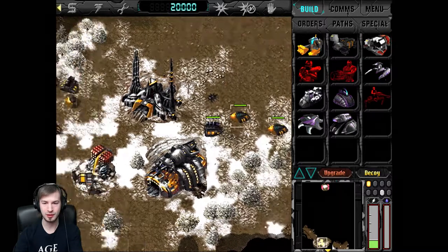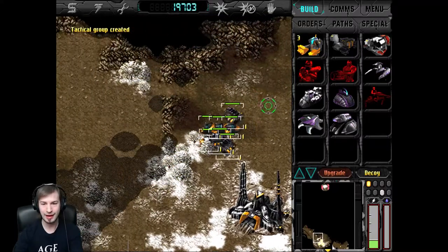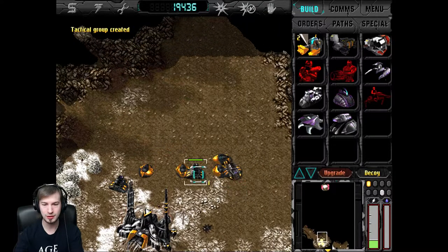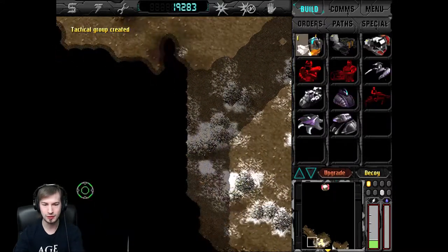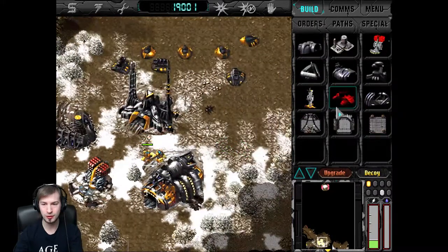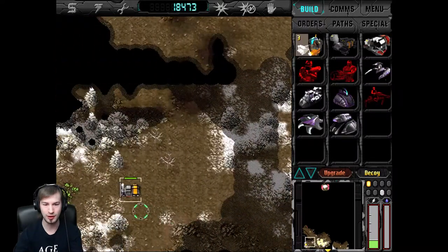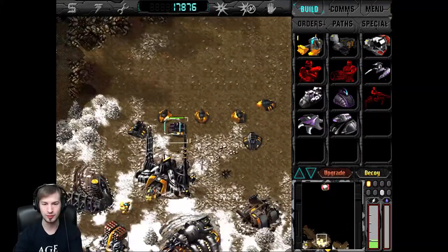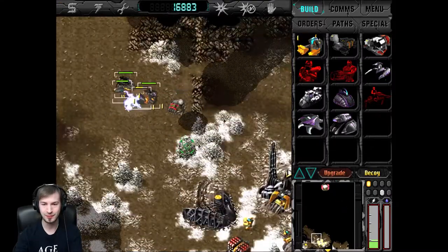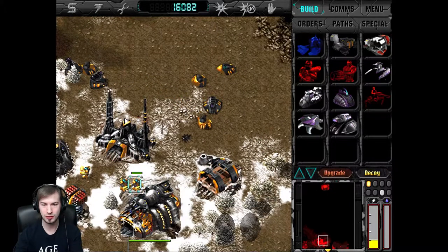They're very generous - they're giving us a bunch of units to defend with, but I don't think these are gonna last very long. Let's just spread them out a little bit and get this started. We're gonna need a repair facility ASAP. We don't need a water launch pad yet. We're gonna have to be repairing tanks quite a bit, I believe.